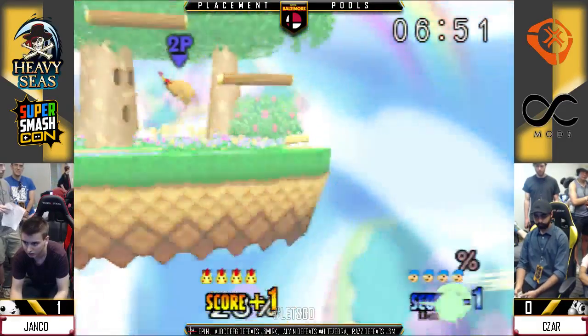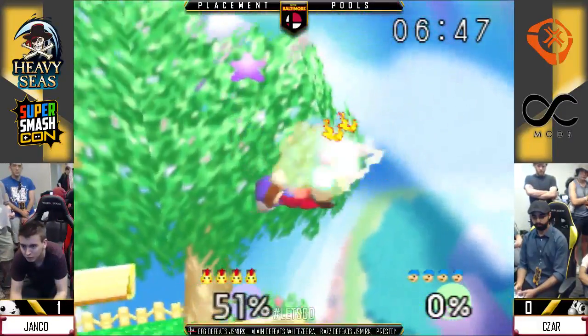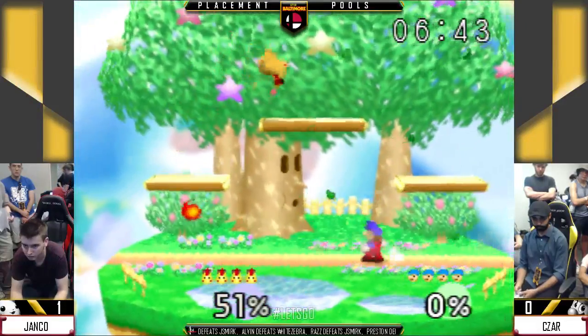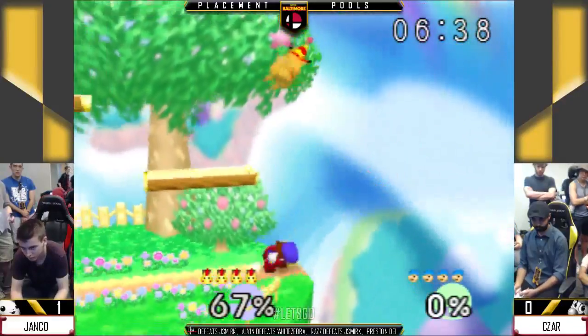He doesn't seem to have that ledge DI now. It might be where he's positioning the up B. Usually you want Mario's head a little bit above the stage, but it looks like he's dipping low trying to sweet spot. I think you have to commit to one or the other for an option.